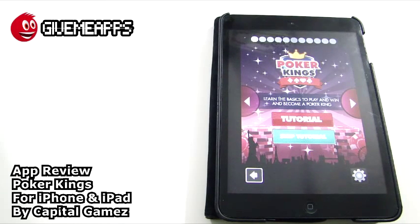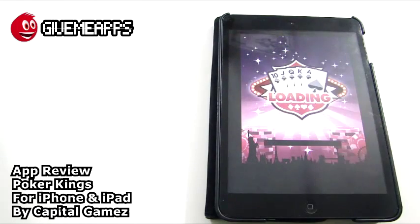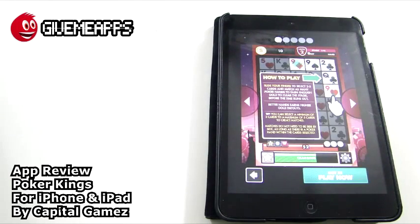Your objective is to fill up the gold meter and clear the stage. Better hands reward you with higher points that are used to fill up the gold meter. The tutorial explains: slide your finger to select two to five cards that match as many poker hands to earn enough gold to clear the stage before the time runs out. Once I had that list of poker hands in front of me, I kind of knew what to do. We had the most success by getting two of a kinds and three of a kinds.